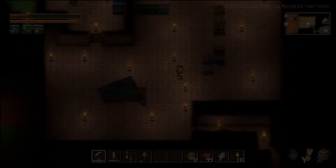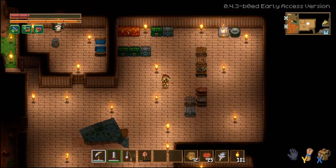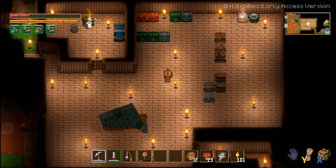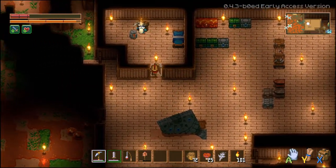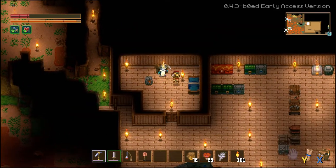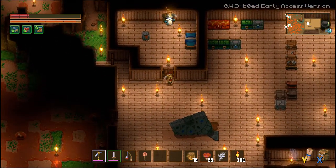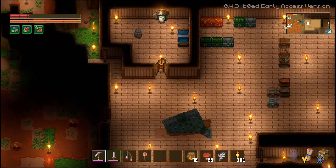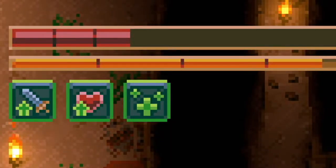Good morning, friends! I'm Cork and this is Core Keeper. A lot has changed since the last time I played. The little dwarf man has moved in — he is now my permanent resident in my underground hotel as my merchant. All I needed was to make a bed. Oh hey, I can regen health in the bed!